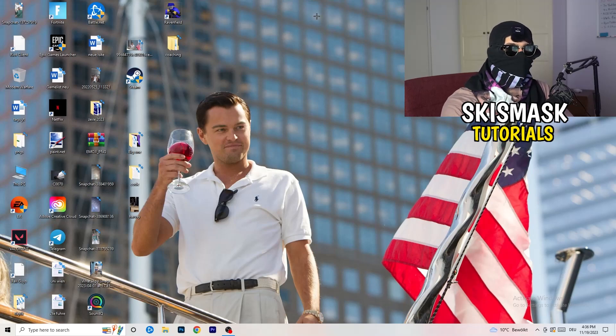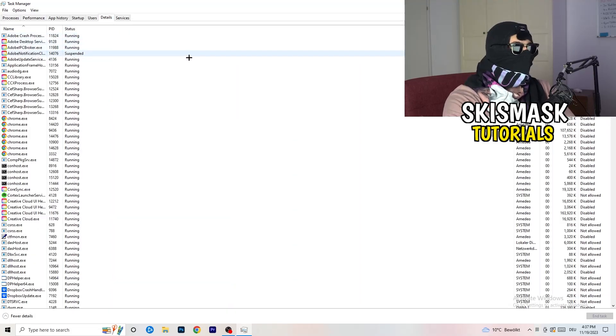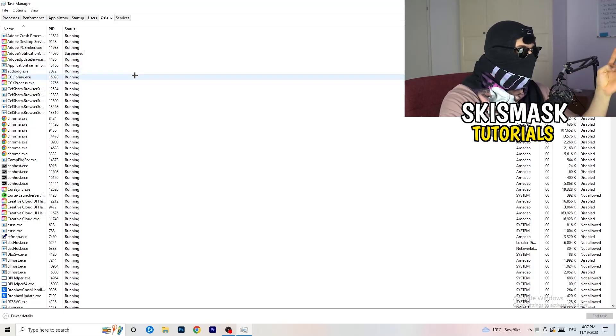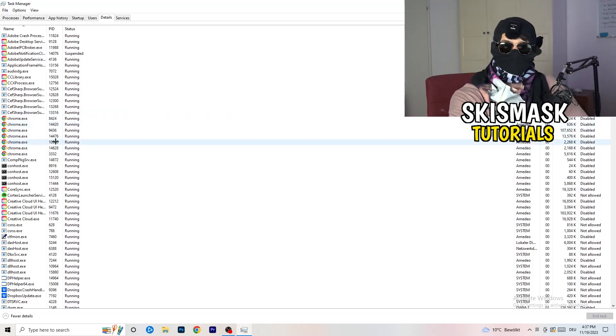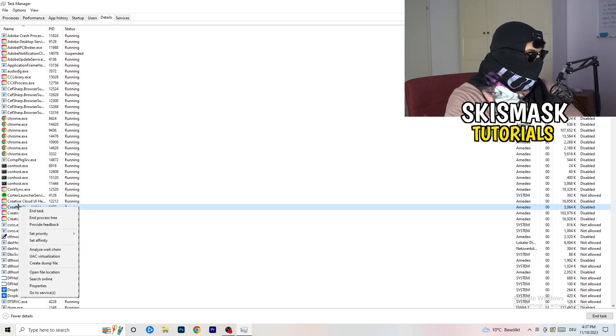The last thing you can do is right-click your taskbar and open 'Task Manager.' When it pops up, go to the 'Details' tab at the top. Now, if your game is currently running but black-screening, search for it here. Right-click your game or launcher, go to 'Set Priority,' and set it to 'Above Normal' or 'High.'